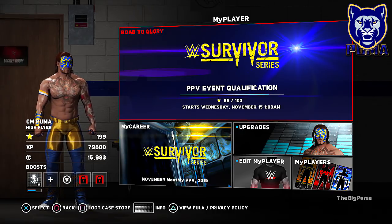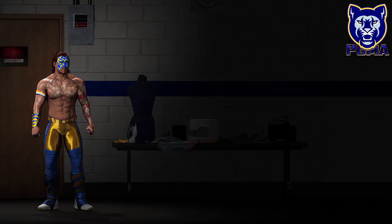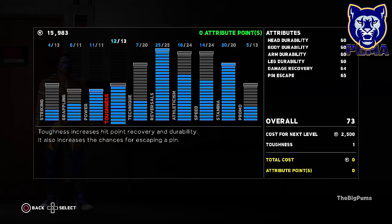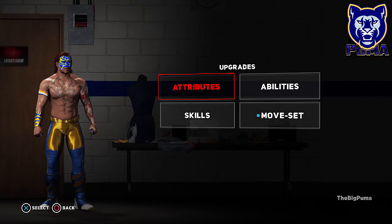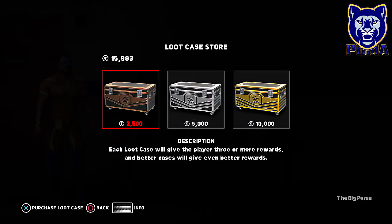We might record some Road to Glory stuff. We'll definitely do the pay-per-view event and try to get that old snake head - that'd be kind of cool. We spent some VC - we had three attribute points and put all of them into toughness. Toughness increases hit point recovery and durability, so that's helpful. We got 15,000 VC so we're gonna hit the loot crate store and open up five silver loot crates.